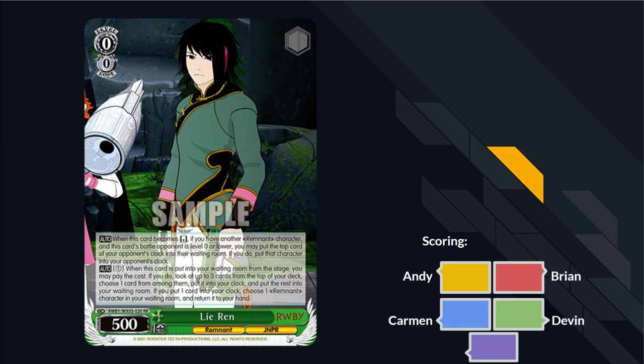The second effect: when this is put into your waiting room from the stage, you can pay one. If you do, look at up to three cards from the top of your deck, choose one card from among them, put it into your clock, the rest into your waiting room. And if you put a card into your clock, you choose a remnant character in your waiting room and add it back to hand. It's like a weird sort of Ricky effect where you get to choose the card you're putting into your clock.